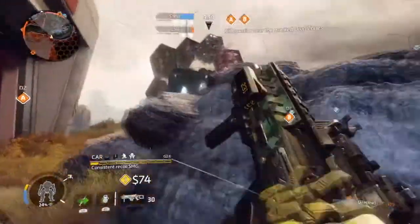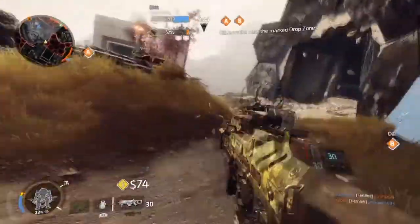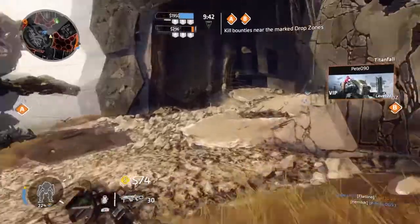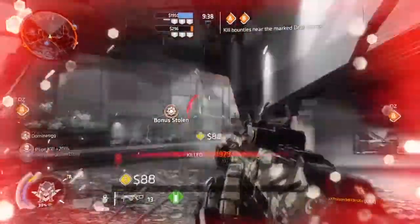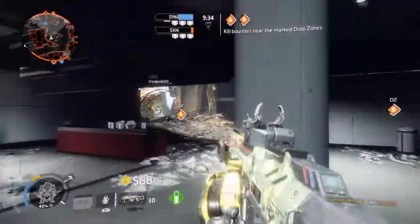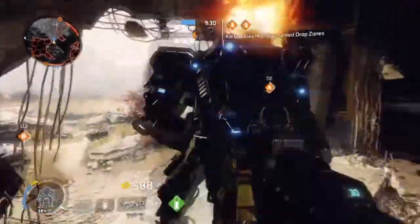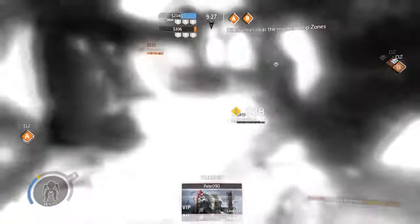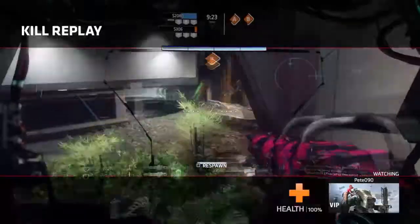Let's talk about the T203 Fermat Launcher — a slow, single-fire AOE launcher capable of 1v1 fights against titans and pilots alike. To master this weapon you need to know how to effectively aim. Now, you're probably thinking everyone knows how to aim — but hear me out. This weapon requires you to aim above the target for much longer distances.